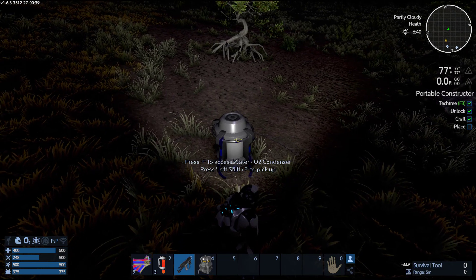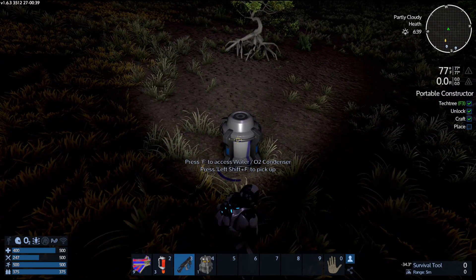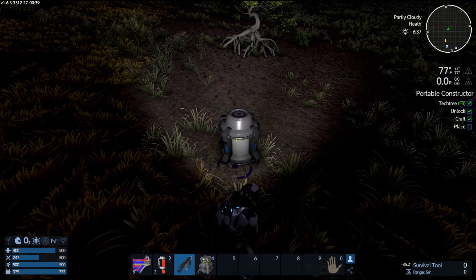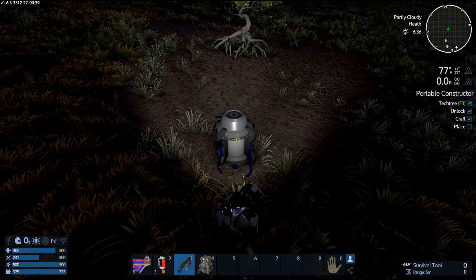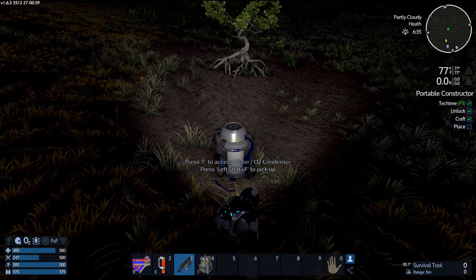Press F to access water condenser. Will you stay still long enough for me to read it? God almighty, it doesn't give you long enough to read it. Shift F to pick up, F to access water condenser.